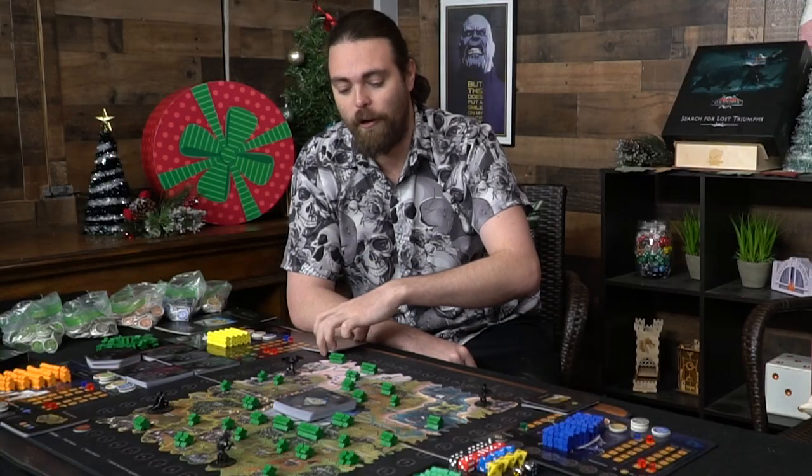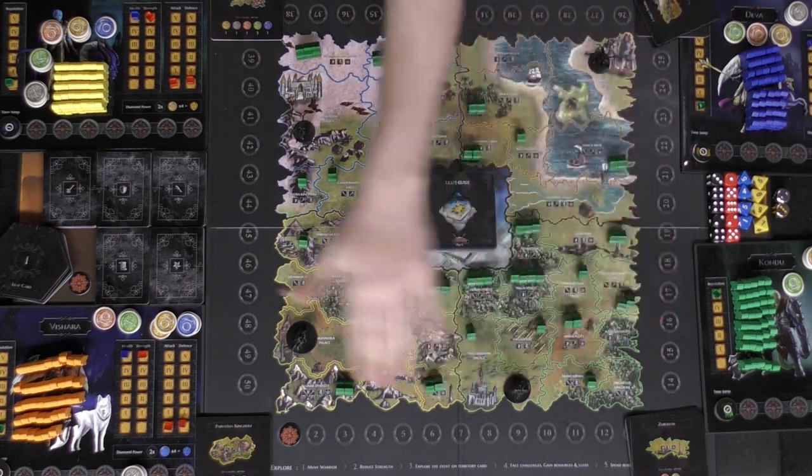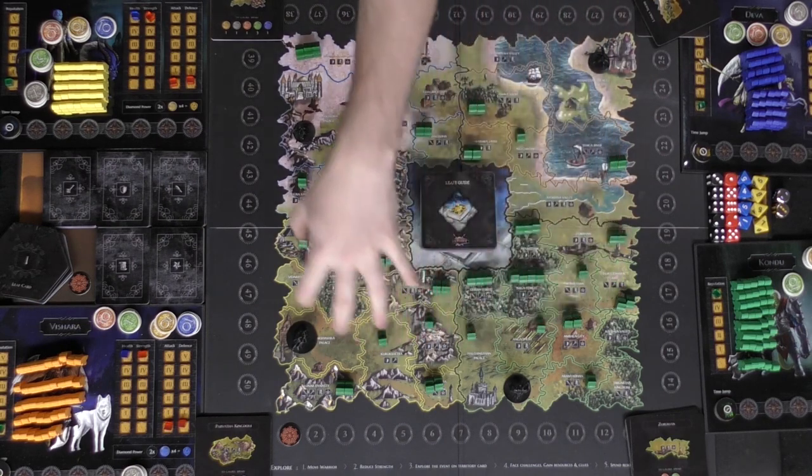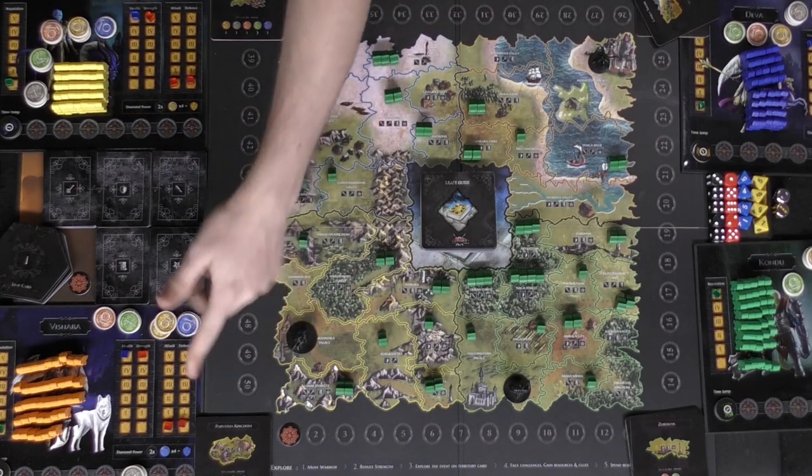Each of these little decks indicates spaces on the board which have specific events on the back of them. They'll tell you to do certain things. You separate them and place them down in each of the corners based on color — blue cards over here, yellow, green, and orange.